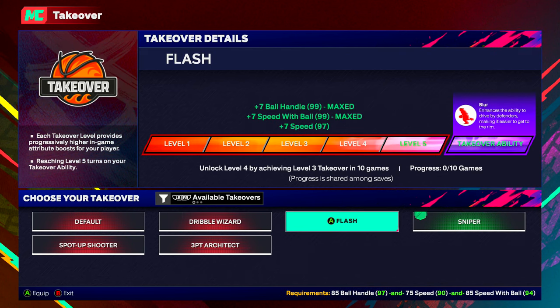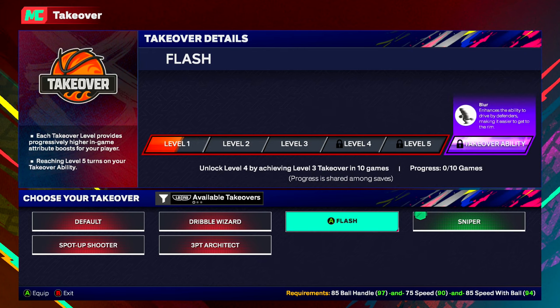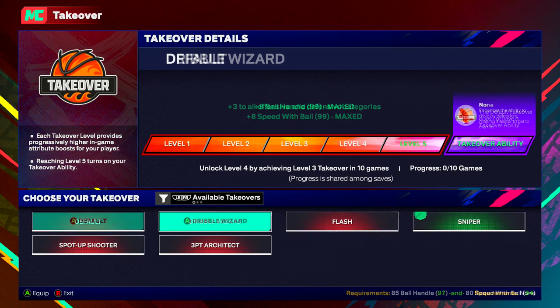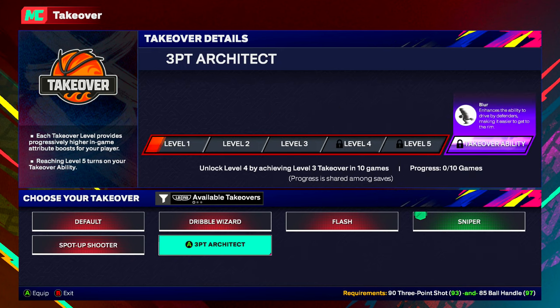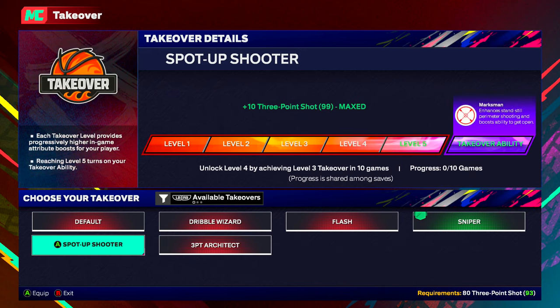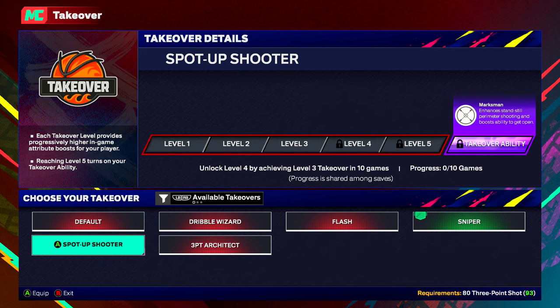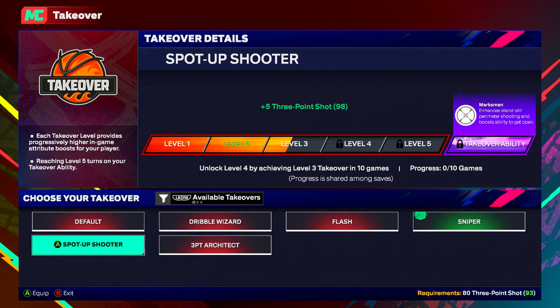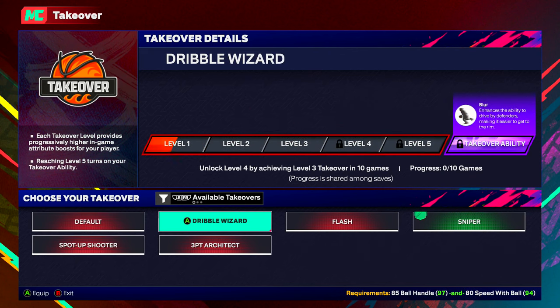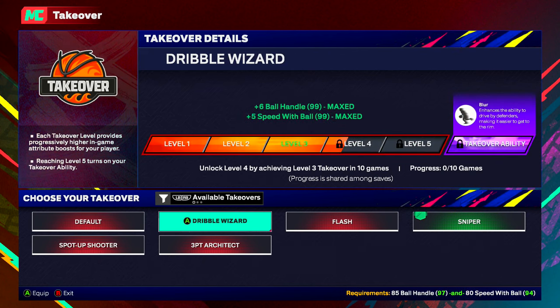I have Dribble Wizard, which enhances my ball handle and speed with ball — those are what the plus attributes are. Then I have Flash, which gives me ball handle, speed with ball, and speed. Then I have Sniper, that gives me just 3-point. I got 3-Point Architect, which gives me 3-point and ball handle. Then I have Spot Up Shooter, that gives me just 3-point. They do different things. At the top right where it says Blur, this is what Dribble Wizard does.